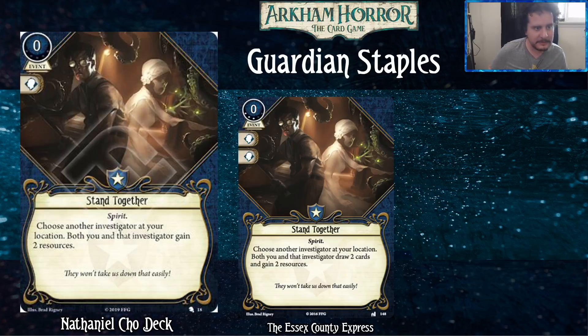Next is Stand Together, specifically the level zero version. It's a zero cost level zero event that commits for a brain. It's a spirit — choose another investigator at another investigator's location. Both you and that investigator gain two resources. The level three version also draws two cards. Guardian cards are a very resource-hungry class, so Stand Together is a nice addition. Most of the time you get this in your opening hand and it gets everyone running fast at the start of the scenario.